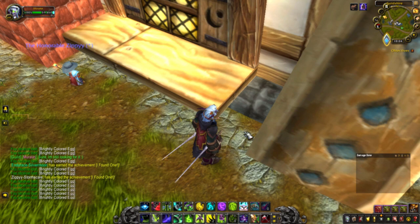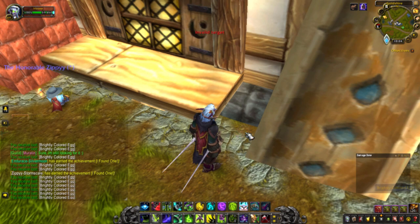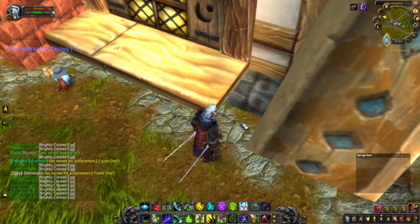The first achievement we're doing is I Found One. This is the easiest achievement that has ever been made in the game - you just need to find a brightly colored egg. You can find these around various towns in the starting zones such as Goldshire in Elwynn Forest for example. Around the town you can find various Easter eggs, you just need to pick one up and you're done.